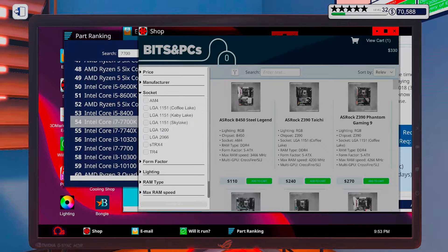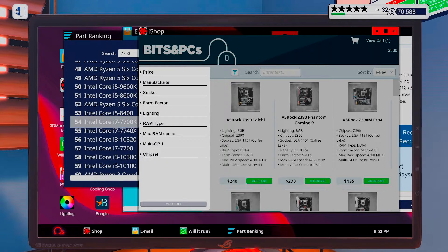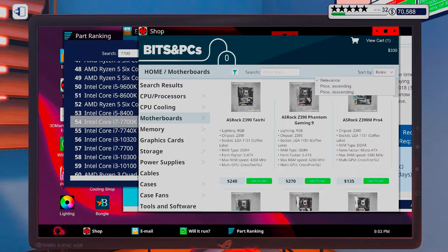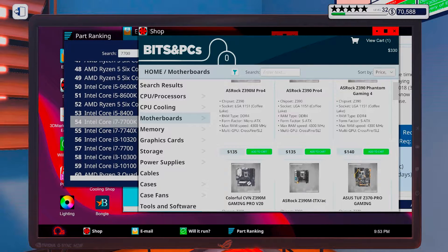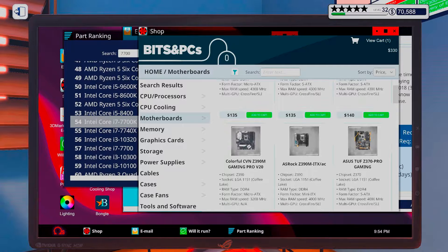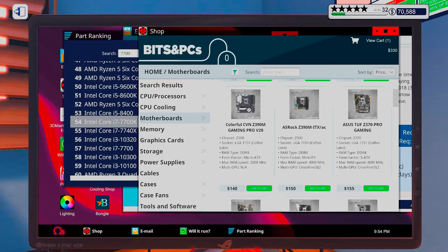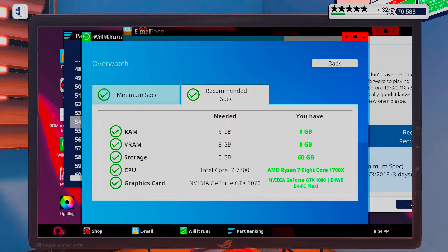Motherboard next - Coffee Lake socket. Let's go with a Tough board, I haven't done that in a while. That would be a Tough board at $70.